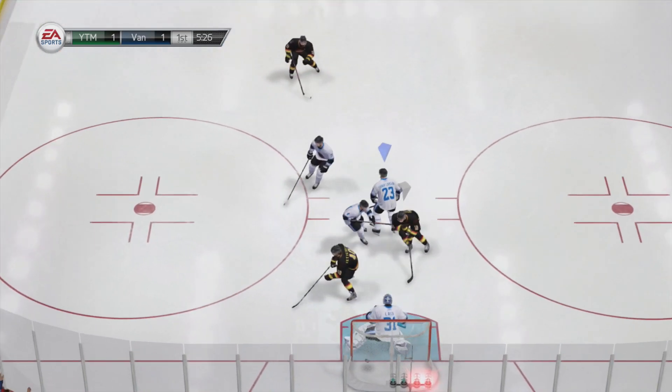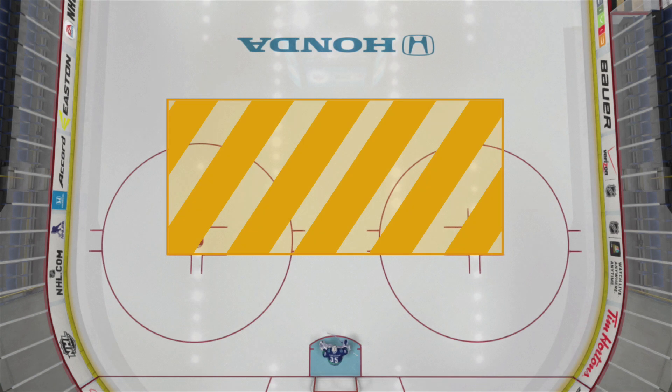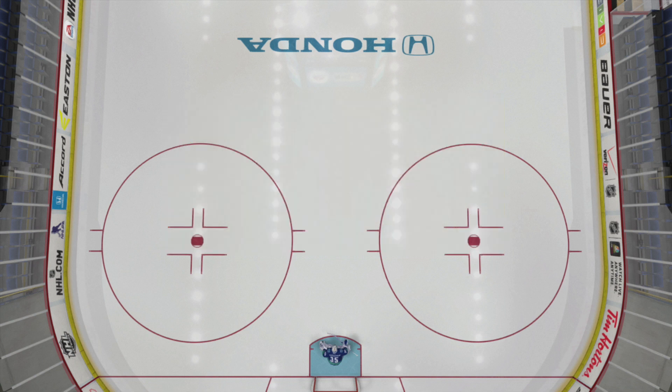Now let's look at where the pullback wrist shot occurs. Right here on screen, the orange area is generally where people start the pullback shot or the cut, and the red area is typically where they finish and release the shot. There is a slight variation, as people will also do it from the faceoff dots, a little bit inside this area as well. For the most part, that's where 90% of them occur and where you really have to worry.